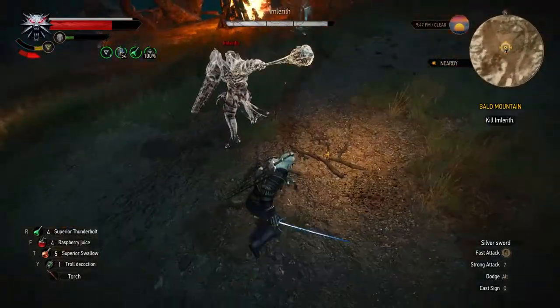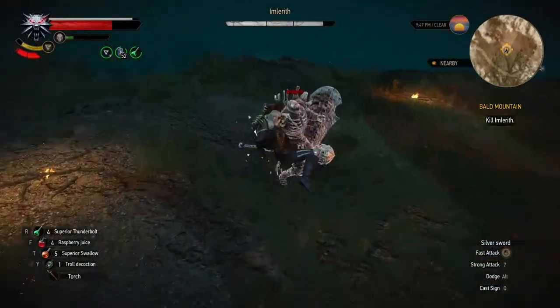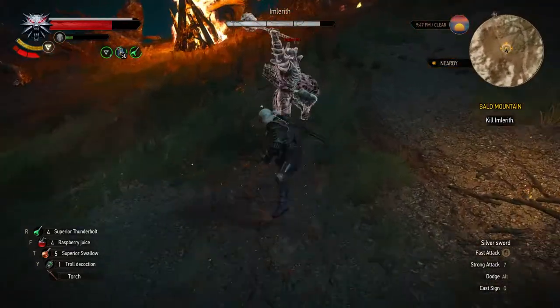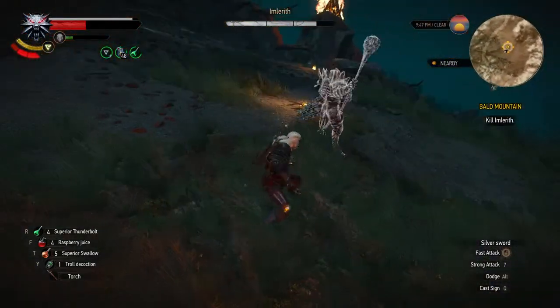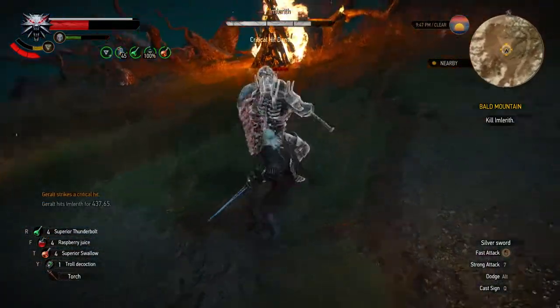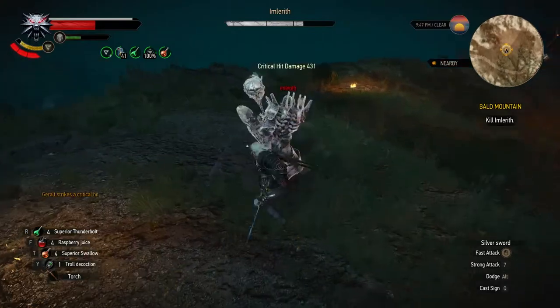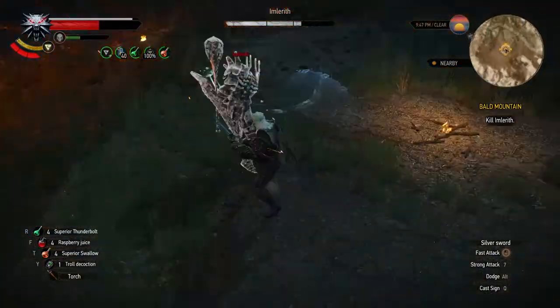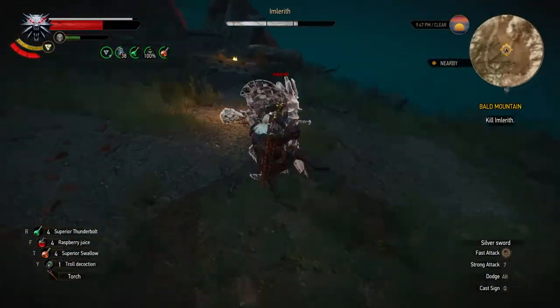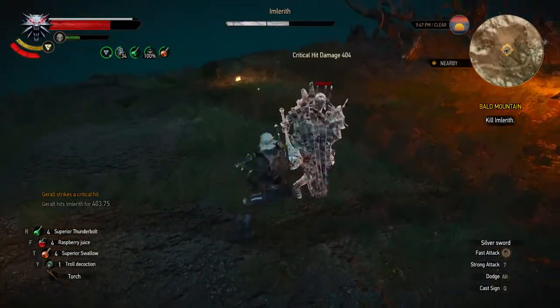This is a two-phase fight with phase one lasting until you get Imlarith's health to about one third. This phase is more difficult than the second one. Imlarith has his huge shield up and uses it to block most attacks as well as to stun you. In order to get around that, you have to follow a certain sequence, otherwise you will struggle like a pig with a pumpkin. First of all, make sure you don't use roll in this phase — don't roll, just dodge.